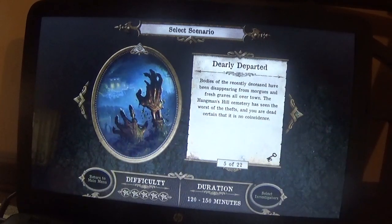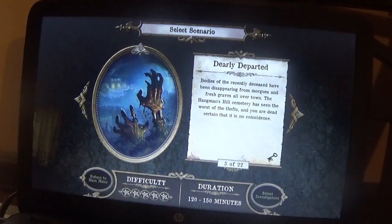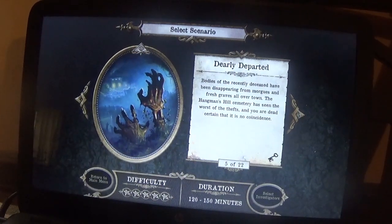Hello and welcome to BoardGameTV. We are playing Mansions of Madness, Scenario 5: Dearly Departed. It is an expansion mansion from the Recurring Nightmares Tile and Figure set. It only comes with one scenario, so we are off the main base set scenarios now — we are on some expansions.